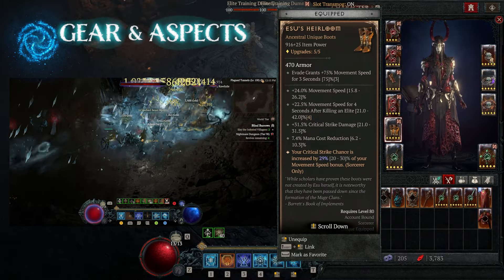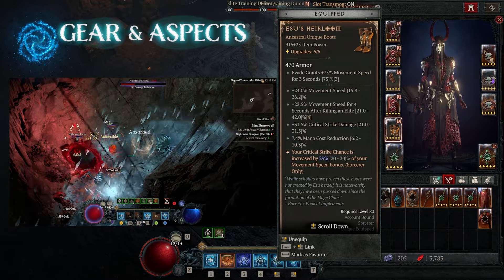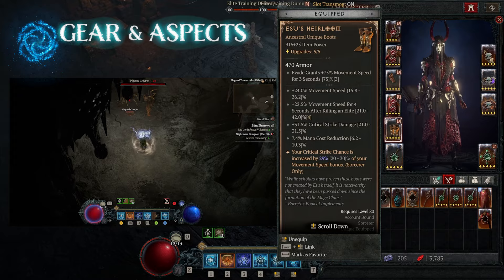I really enjoy Isu's Heirloom in the boot slot — you're gaining up to 75% movement speed bonus as you teleport and evade. On top of that, you gain up to 29% of your movement speed bonus as a critical strike chance.